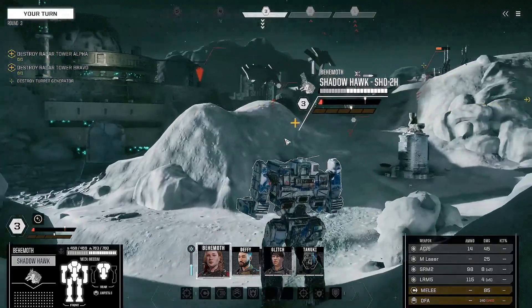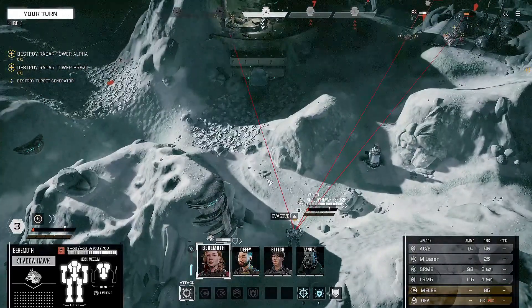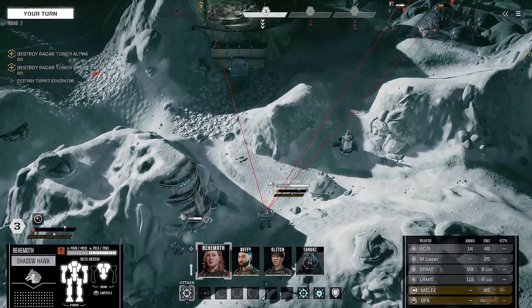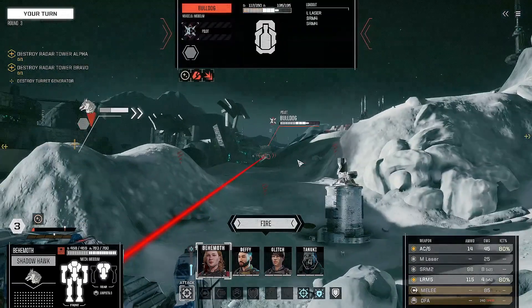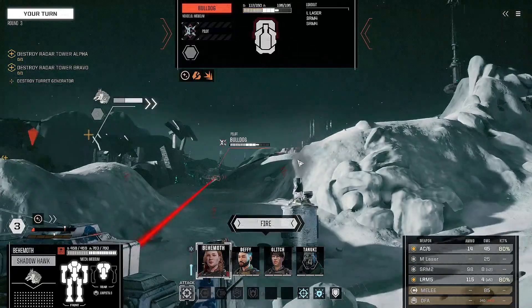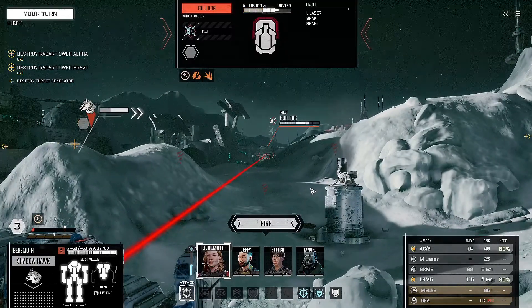Let me know what the video quality is like — I've been messing around with video settings across the many recordings I've been doing on the channel. I'm still trying to find that perfect quality. Anyway, radar station alpha, turret, generator, Bulldog — yeah, we could fire on the Bulldog, it's a hostile target.